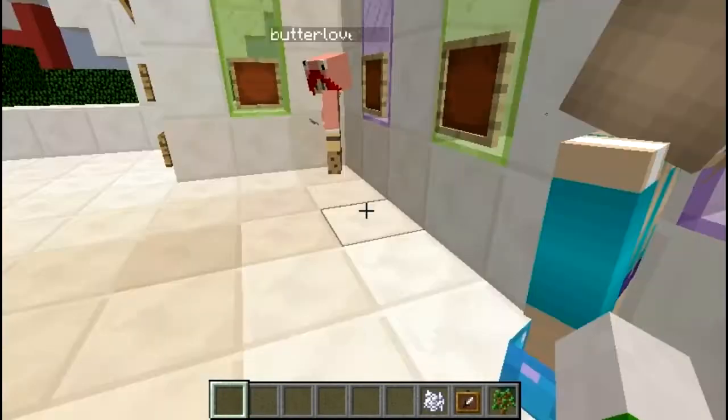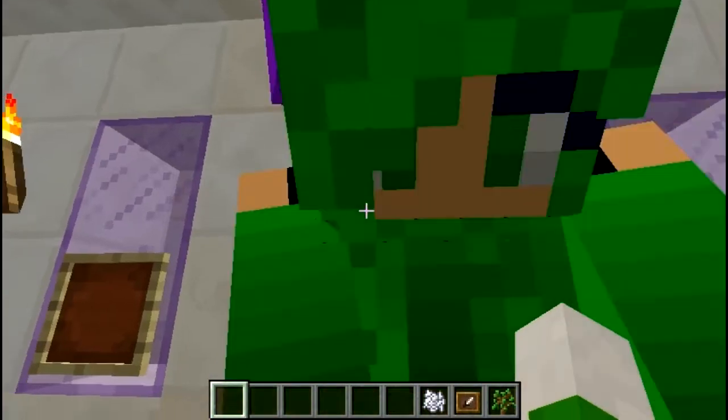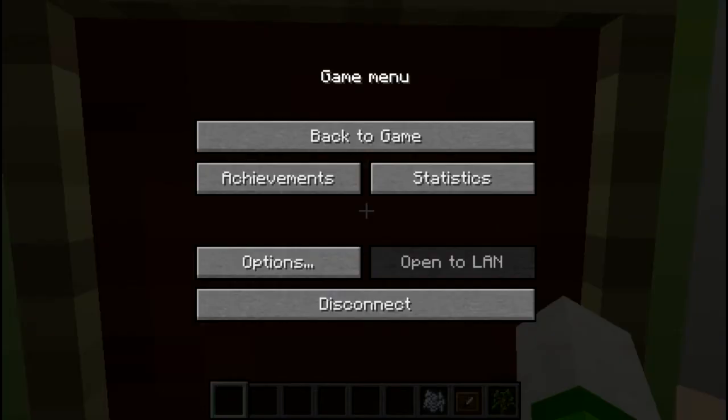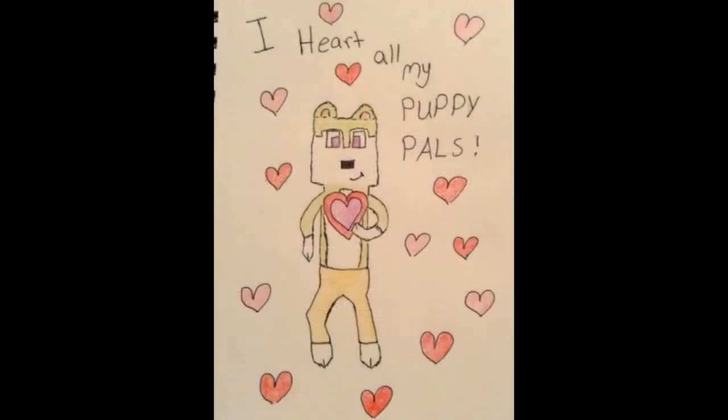Oh wait — Mr. Linny himself up there! Hello Linny. This next one is yours — you drew a picture saying 'I Heart All My Puppy Pals,' which I do. You guys are all simply amazing, and that's why I like showing off your amazingness. Definitely amazing artwork — I've seen your art over the past couple of months and it's improving each and every time. If you guys go back to my first episode and see the creations submitted then compared to now, you're all improving every day. Thank you so much for submitting that, Linny.